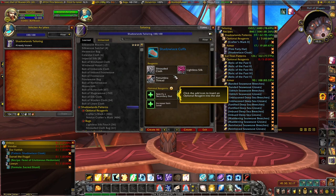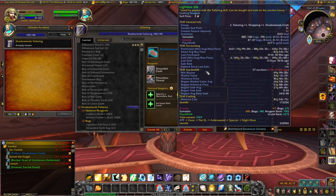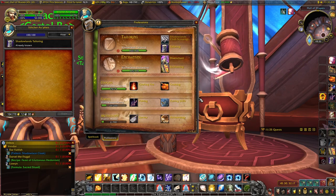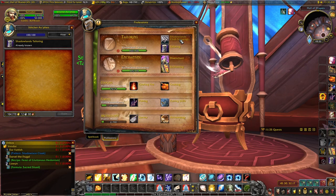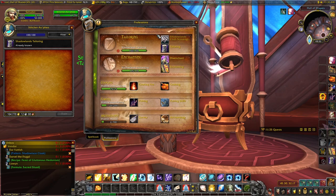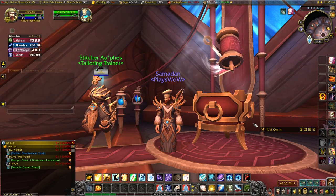Lightless Silk is also costly, so avoid using it until you absolutely have to — it's about 100 gold on my server, whereas Shrouded Cloth is really cheap at 2 to 5 gold. It's fairly easy to level tailoring overall. It's also worth picking up Shadowlands Cloth Scavenging at the beginning of your journey, as it's really useful for finding additional cloth as you go about your day.